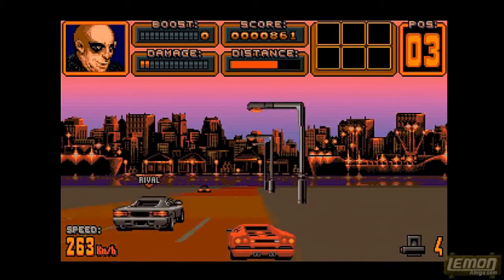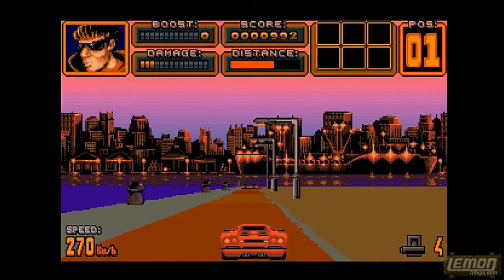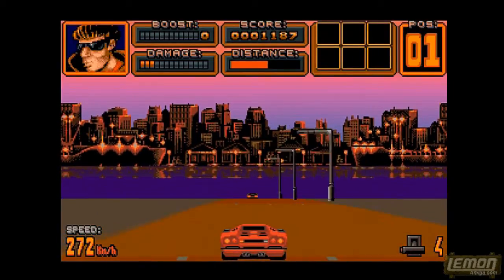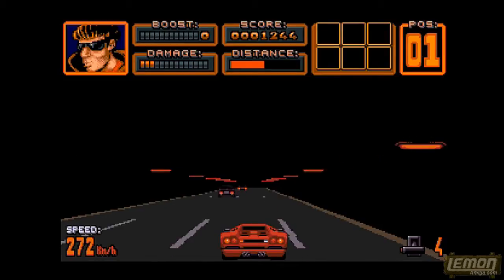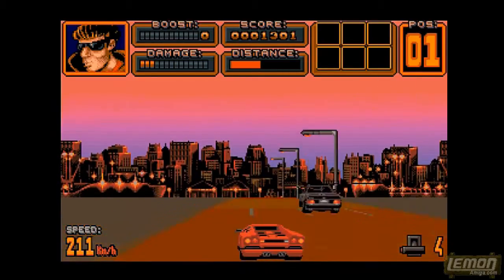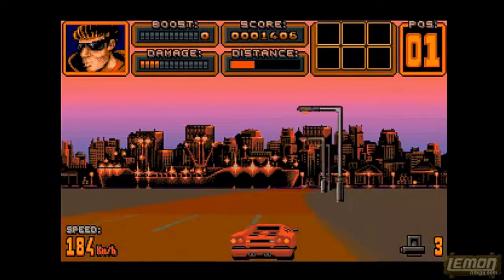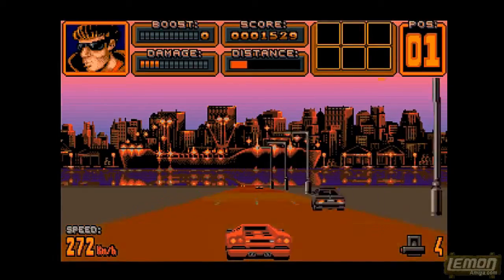Each of the three rivals we betted against before the game began will have a rival symbol above their car, and overtaking those means we are guaranteed to collect their cash as long as we win and stay in position 1. The beach there is a little reminiscent of Outrun, but on Crazy Cars 3 — the updated version called Lamborghini American Challenge — there were actually umbrellas on the beach which could be hit for extra score, but on this version what we get are tunnels and an amazing tunnel sound effect. Once in position 1, the race can get a little boring, so I'm going to speed up the footage on this and most other races.